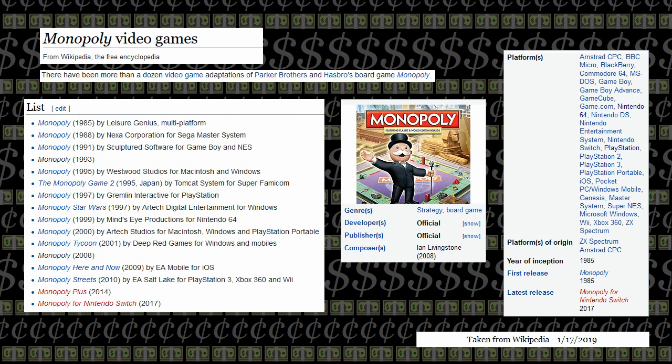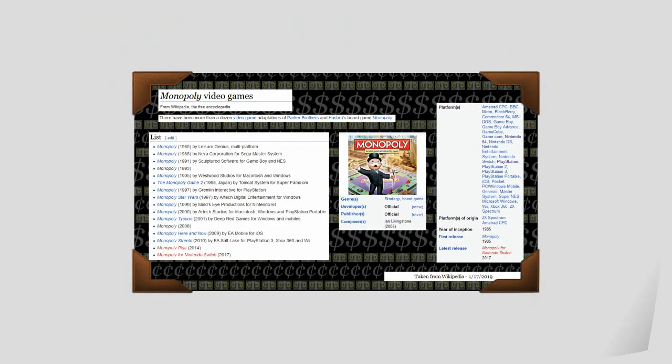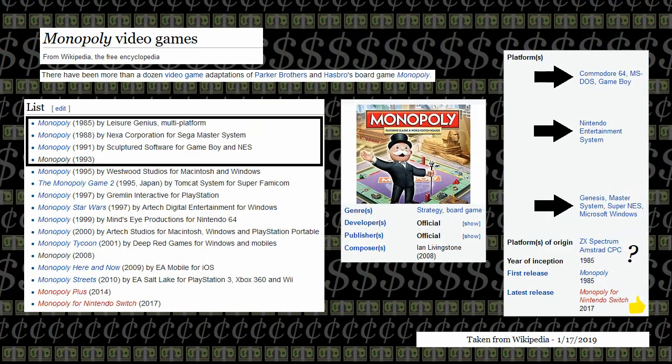You may notice that I've missed a few systems, especially in the later generations — that's because not every system got its own dedicated version. This is especially true nowadays, but in 2017 Ubisoft did release a version for the Nintendo Switch. Did I go out and buy a Switch to complete my Monopoly collection? You'll have to wait and find out, because as I've recorded this I have not. I am sick right now so just bear with me on the voiceover — the audio is not going to be great.